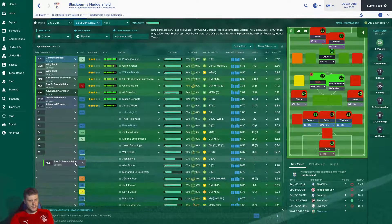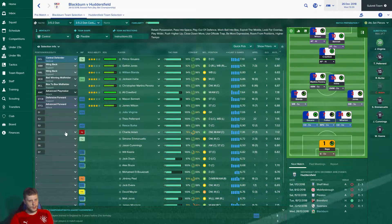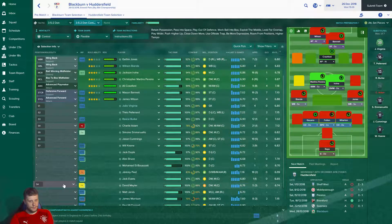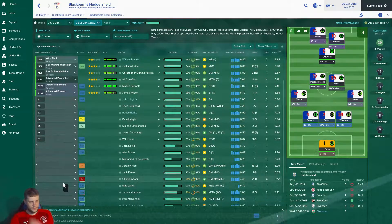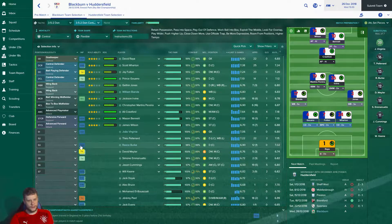Charlie Adam is injured, which means Jackson Irvine will return, although he's on a yellow card. Myler will come onto the bench. Morrison is also back from injury, as is Ali Crawford — both were out for a long time. Morrison is not quite ready to start yet.